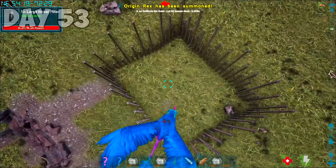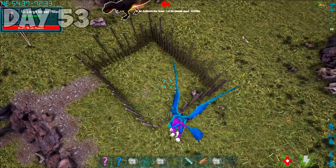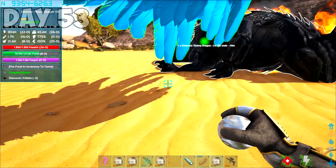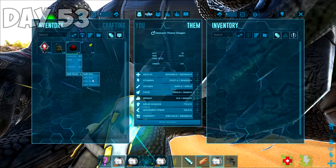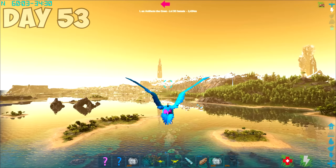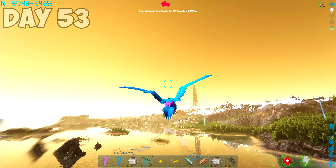I was back on the grind on day 53. I needed to fight the Chaos Guardian next, but this time I had a plan. Step 1: Farm more origins for tribute. Step 2: Tame another demonic thorny dragon to replace the ones I lost in the demonic Reaper Empress fight. Step 3: Find a secluded spot to summon the Chaos Guardian boss. Step 4: Profit. How's that for a slice of fried gold?